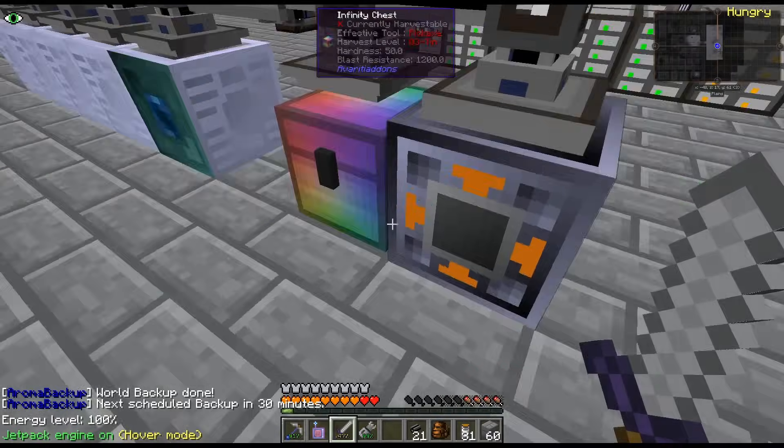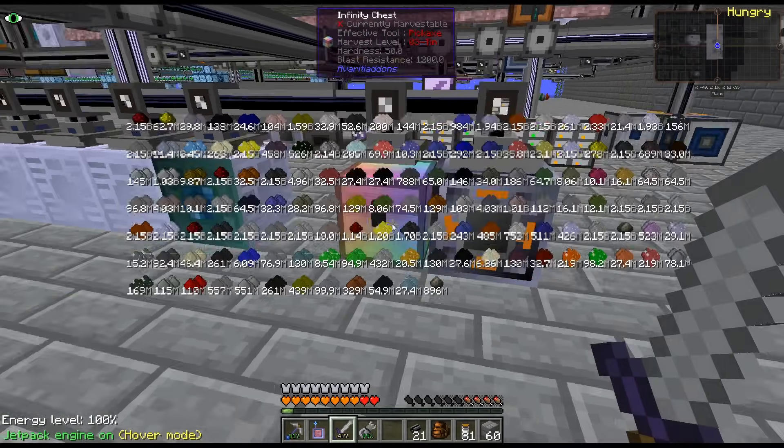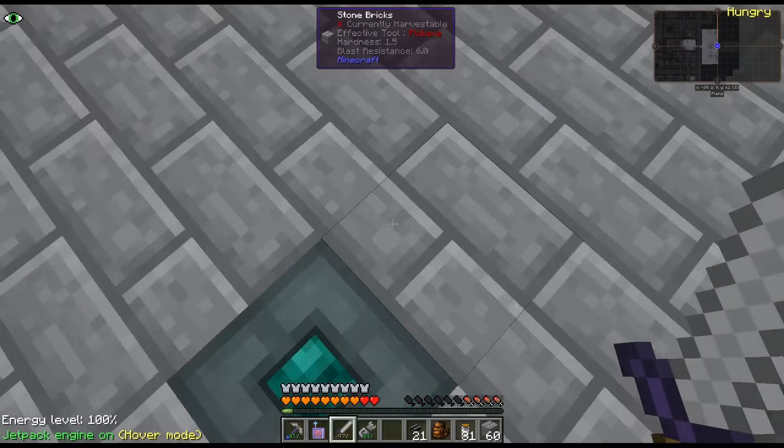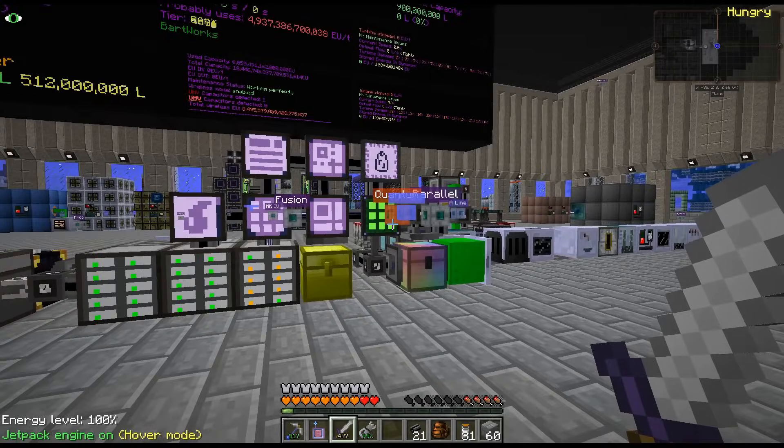Yeah, the other option is just setting up a conveyor into an interface and just letting it run forever and ever. If you can think of any other faster way to empty that out, that would be awesome though.